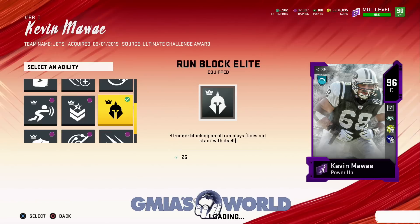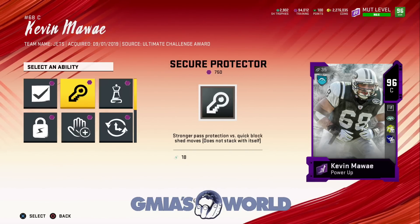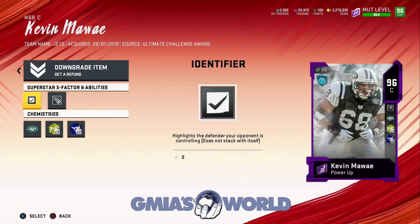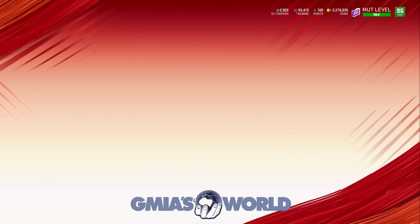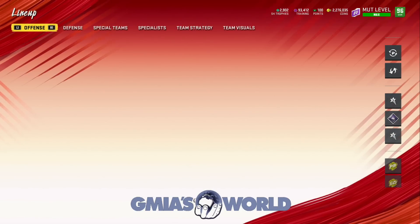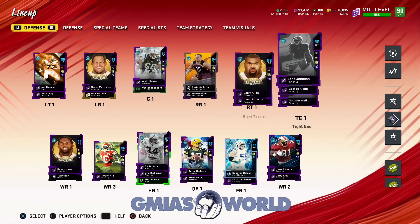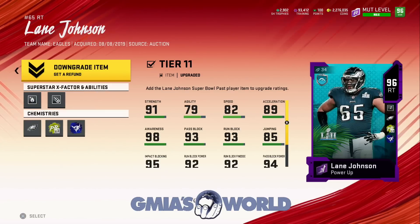Notice as well that he's a right tackle at 97 and a 98 at tight end. Just keep that in mind. I've been doing this for three, four months — you guys thought I was crazy. He makes the tight end position so wild. Now with Kevin Mawai, I'm going to have to give him Identifier and take off the Run Block Elite. He had Run Block Elite as a dual thing with Nasty Streak because my tackle couldn't get it before. Now that Lane Johnson can get it, I have to have Identifier because it's just so useful.